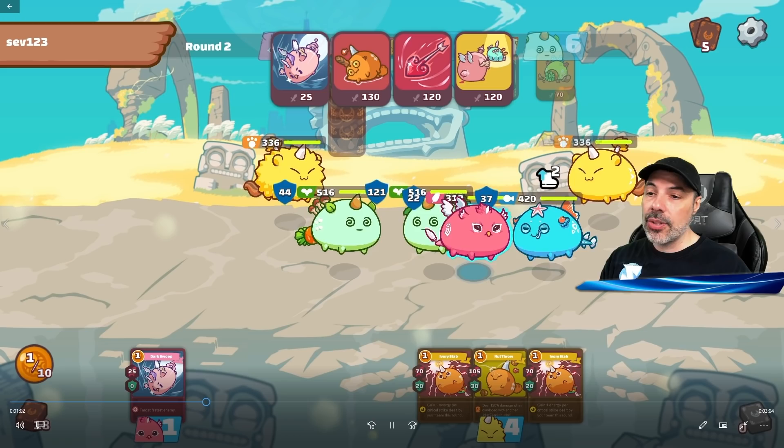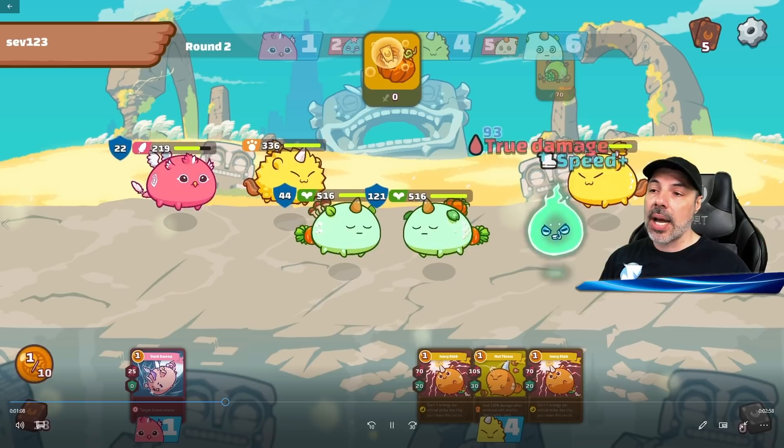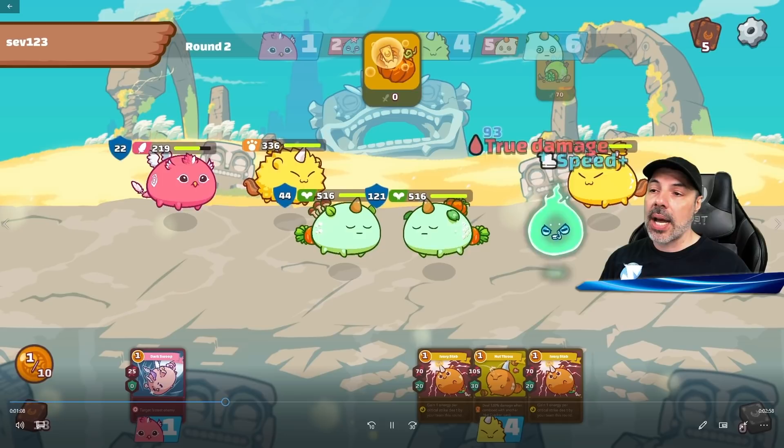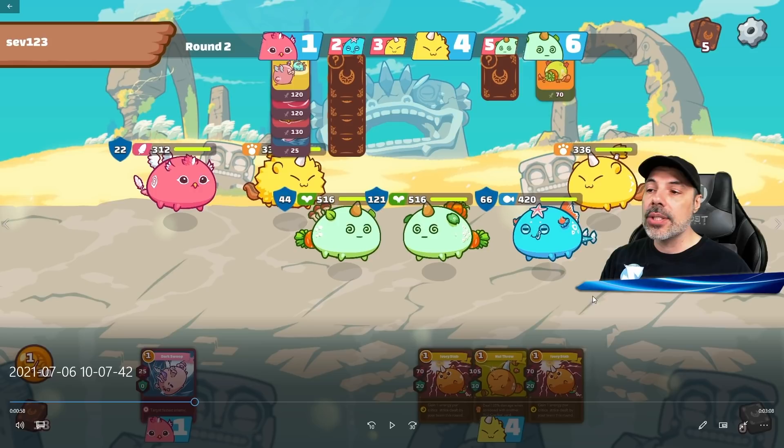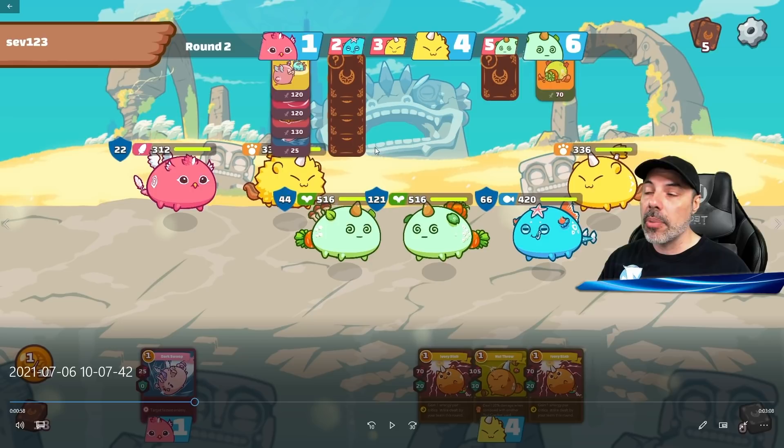My backdoor strategy works — I get the jump because I'm faster, and using all four bird cards gets me the kill on the aqua. The opponent uses Pumpkin for card draw and defense, so I can't damage them right now, but I notice they stacked all their cards on the aqua for a huge attack. Because my bird went first and I already targeted the aqua, I nullified his entire play — he spent four energy for nothing, which is huge in a battle.